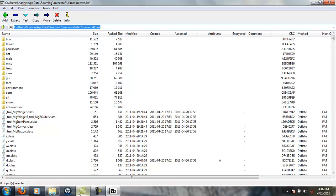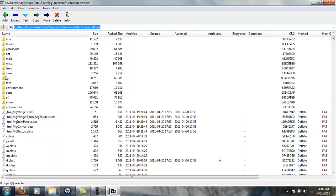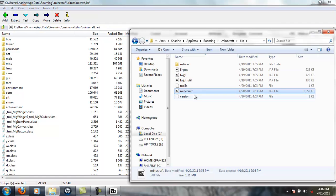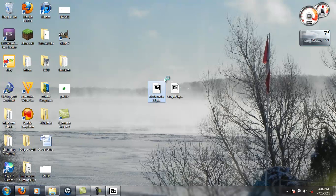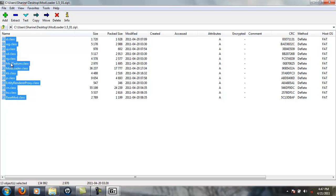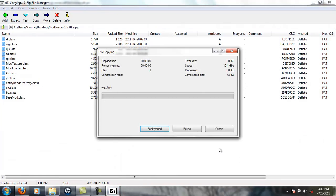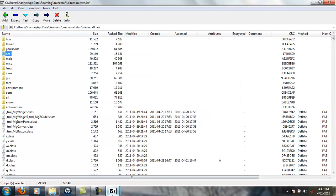I recommend having 7-Zip because it's free and doesn't expire. There will be a .META-INF folder somewhere in there — you just want to delete that. Go back to your ModLoader, highlight all these files here, make sure there wasn't a readme in there that you forgot to delete, drag it into your Minecraft.jar, click yes, wait a second, then close off ModLoader.